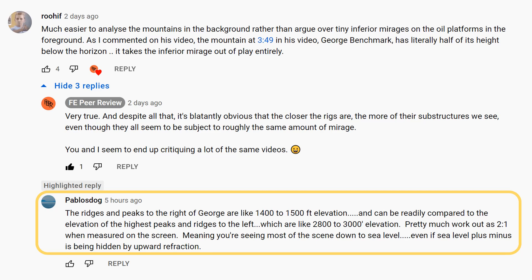The ridges and peaks to the right of George are like 1,400 to 1,500 feet elevation and can be readily compared to the elevation of the highest peaks and ridges to the left, which are like 2,800 to 3,000 feet elevation. Pretty much work out as 2 to 1 when measured on the screen, meaning you're seeing most of the scene down to sea level, even if sea level plus or minus is being hidden by upward refraction.